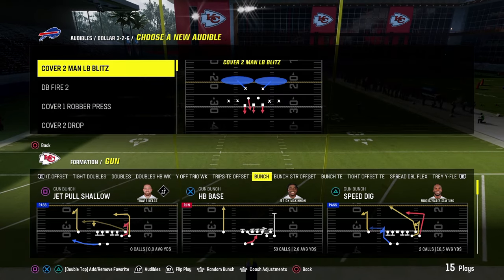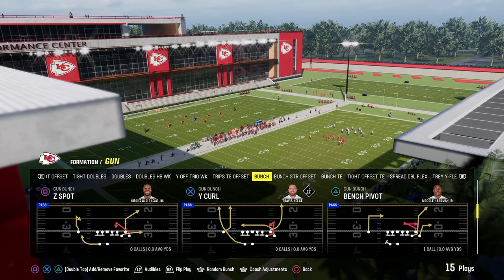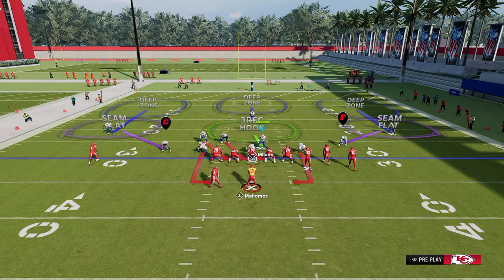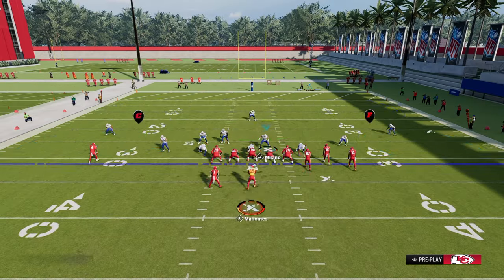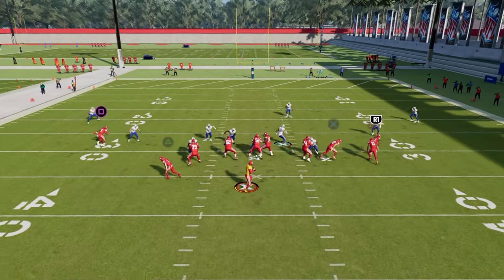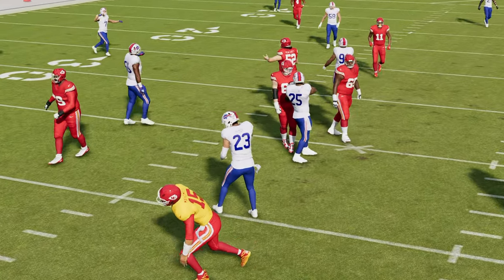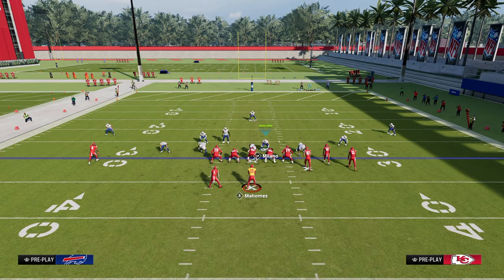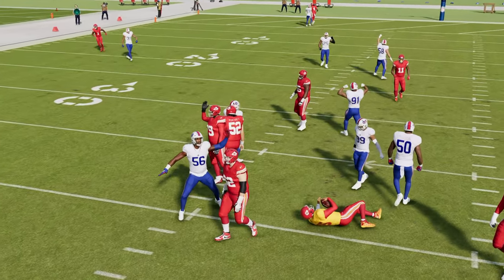That is just one way to run dollar — make sure you have DB Fire 2 in your audibles. Another way I like to run the dollar Free Safety Zone Blitz is to just QB contain and allow the safety to walk down. You don't want to press or do anything else — just QB contain, and you can bring this guy down if you want. Super simple defense, and you're going to see this scream through the B-gap. The reason for this is you can then audible to DB Fire and send the blitz off both edges.